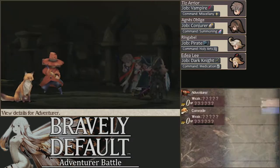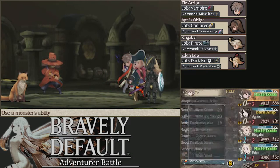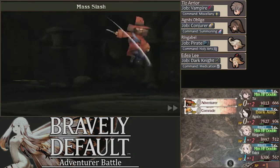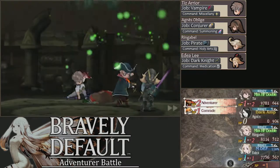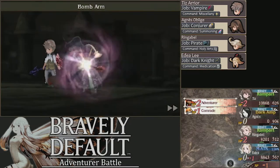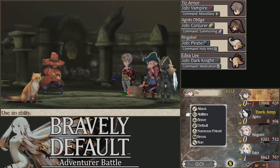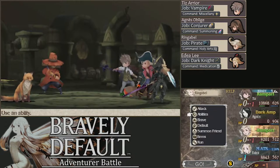None of them are weak to any specific element, I don't believe. With Tiz, let's White Wind and get an Examine on the adventurer. So that's bad. Wow, that sucks immediately — I was really hoping that wouldn't happen. That's acceptable at least. We have the Rampart out now, that's all that really matters. How fast are you, adventurer? 99! Rampart now.